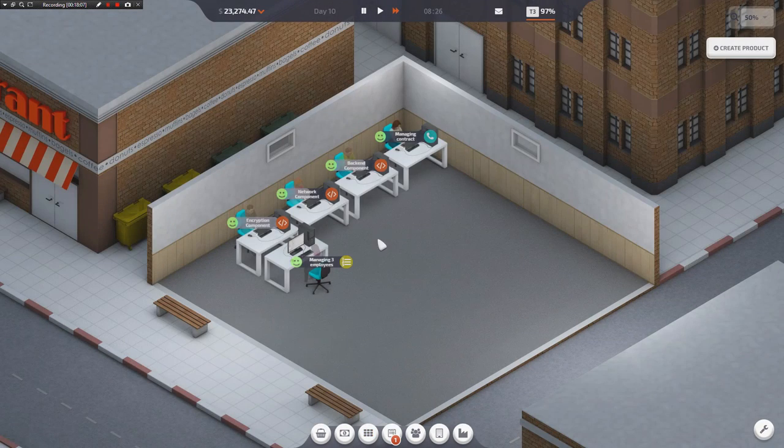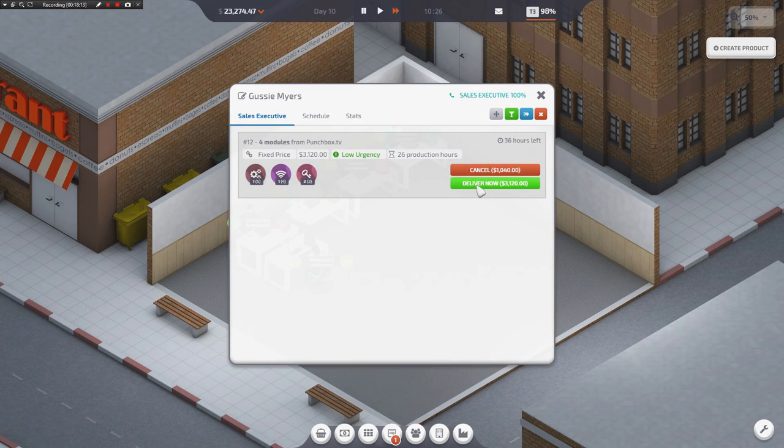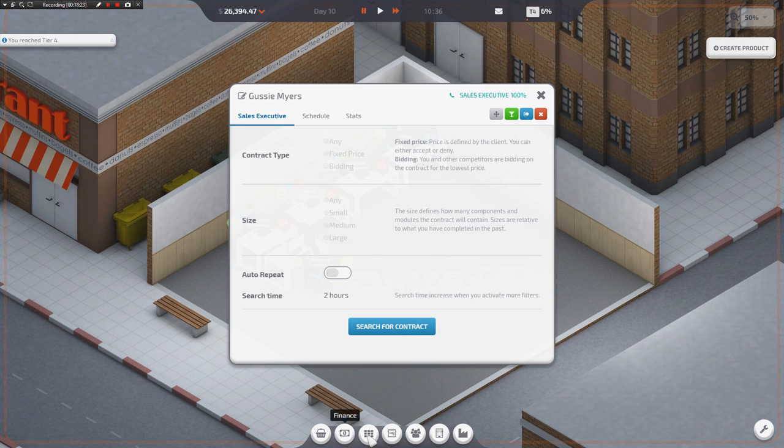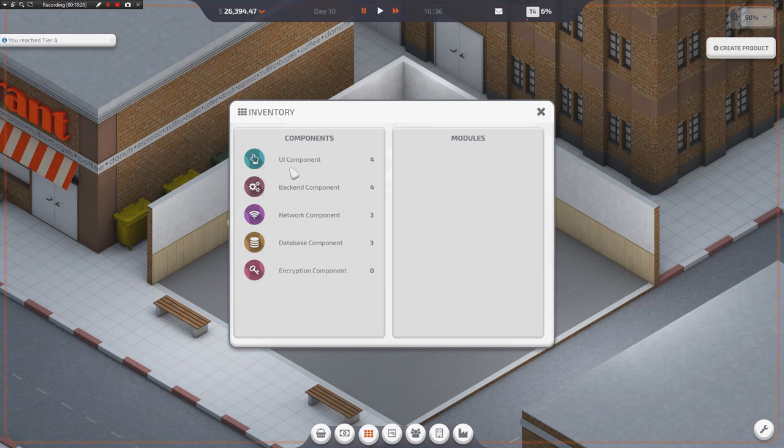Moods are starting to slip in here too, so we do have an employee vacation coming up fairly soon. That's ready to be delivered, so we'll go ahead and stack that on in. And we've become tier four — so we've got a lead developer now. Lead developers take the components and turn them into things called modules, which are assembled chunks of like a website, or of a game, or a piece of art, or of like a piece of promotional material.